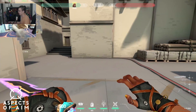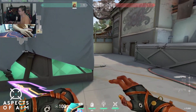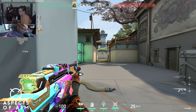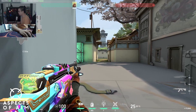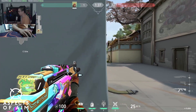Peeking basically allows you to get information without exposing yourself to danger for a prolonged period. For example, if you're on Haven map defending C, you want to be able to get information. If you're not a Sova, you can't recon dart or anything — you have to peek in and peek out. This motion is the basic default of peeking: strafing in and out of cover.